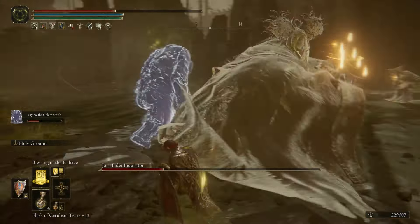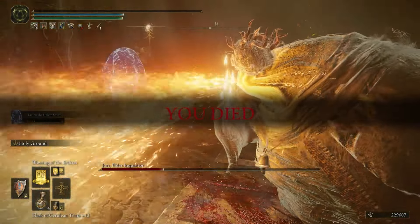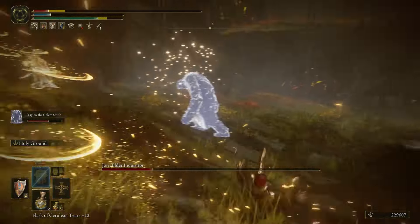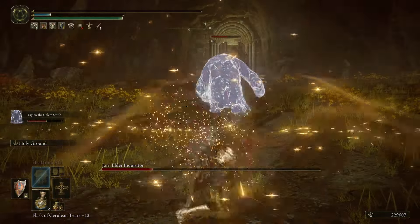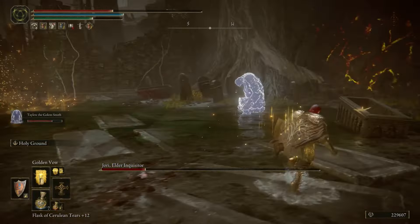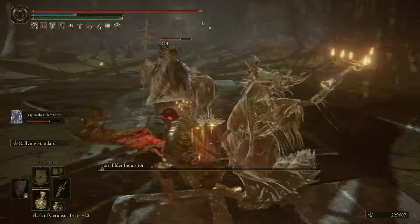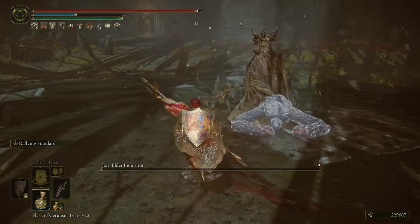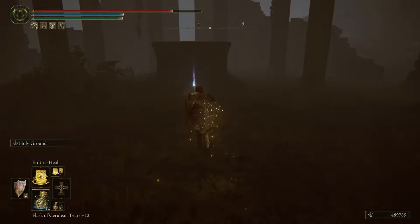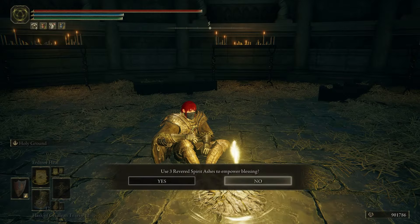Eventually the boss got quite low on health and I made a mistake, so I went in once more. 13 minutes in, I made another big mistake. On my third and last attempt I was locked in — this was a stamina fight and we had more than this congregation of enemies. It took 15 minutes, but Taliu did it. Not only did I get access to a new area, but also a few Scadutree Fragments, another Spirit Ash Blessing, allowing me to upgrade my summons to plus 8.